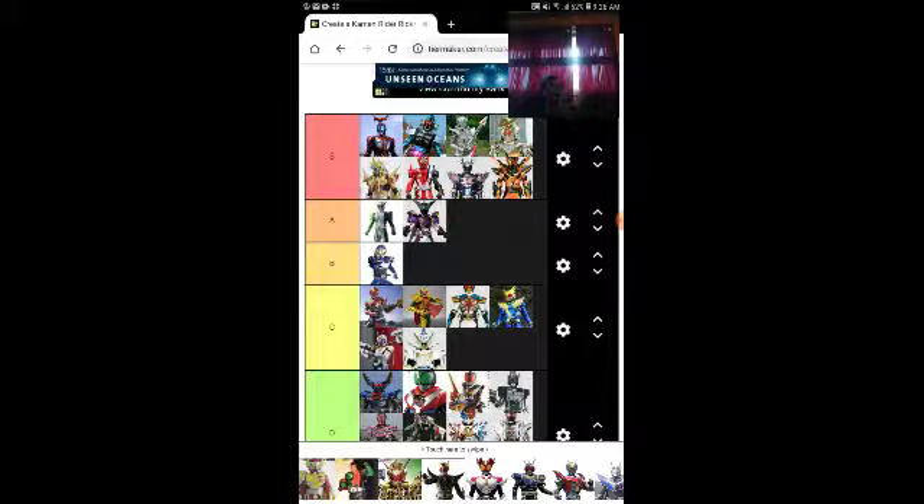Cross-Z Magma — I'm pretty sure this is an actual form that's triggered by emotion. Unlike Decade Complete Form which in my opinion is just throwing a fit. The more adrenaline he has the more powerful he gets — that's sweet.